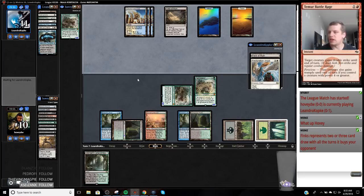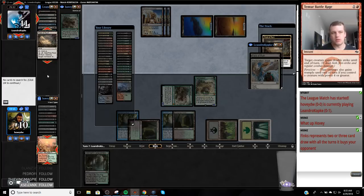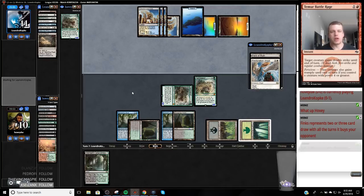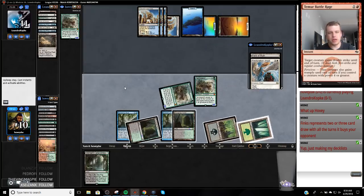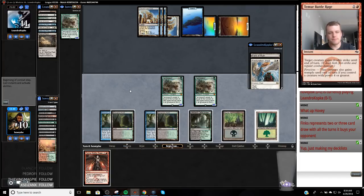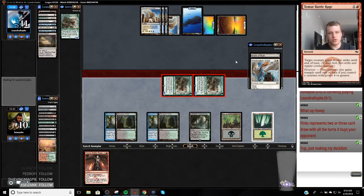I'm not sure my opponent could have played better, but I think they mismanaged their resources this game, which is allowing us to stay in it. Hopefully this next draw isn't a Wrath. They drew — actually they drew Colonnade; they're on the Restoration Angel chump plan. Hopefully we draw Fatal Push. We got lucky for sure.